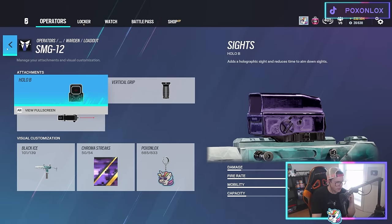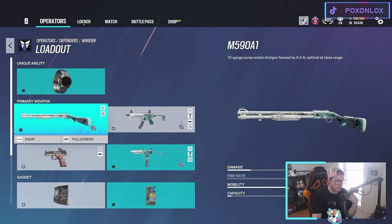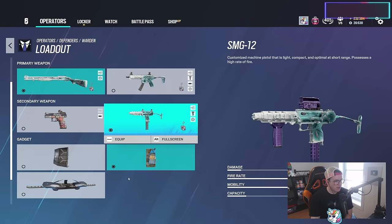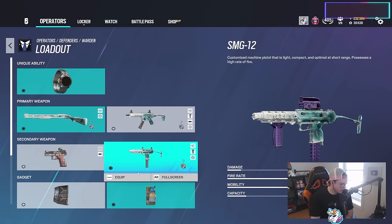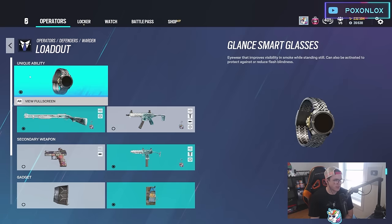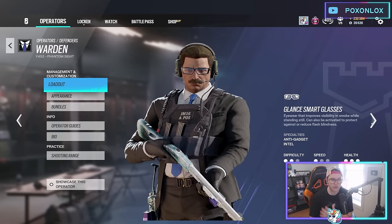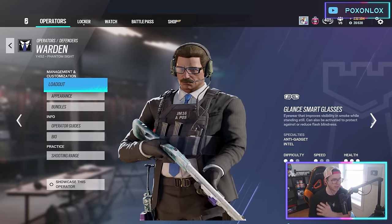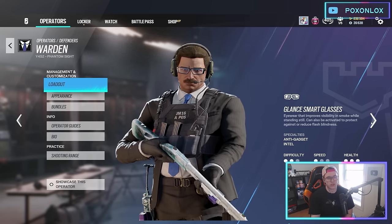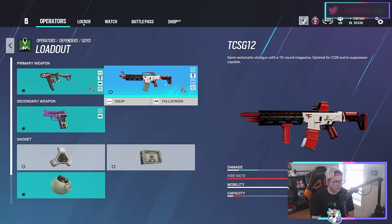Warden — MPX should have laser sight and flash hider. SMG-12 with Holo B, vertical grip, laser sight. I've actually been running quite a bit of shotgun on Warden — playing close range areas without being flashbanged. Could bring the shield, but I run C4. Either option works depending on the site. Shotgun is great if you know you'll be playing close range and expect flashbangs — you can lock down an area and shotgun people when they try to push.